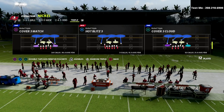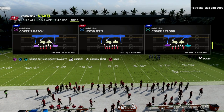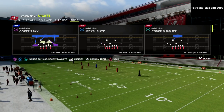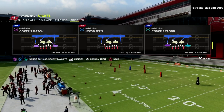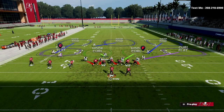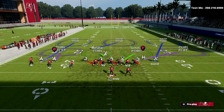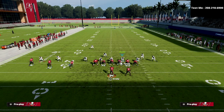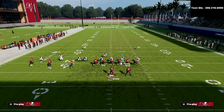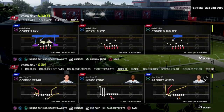What we're going to do in this video is show you a unique alignment you get out of the nickel triple against trips tied in. I'm coming out in cover three, and you can see this outside corner is on the right side. If I audible to man coverage, that outside corner moves to the left side, as you can see right there.